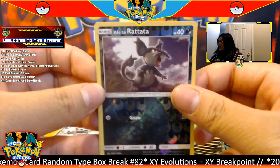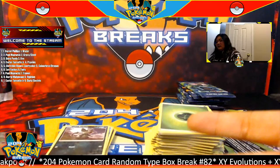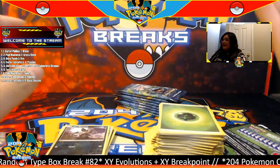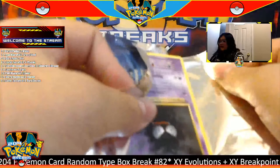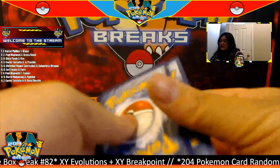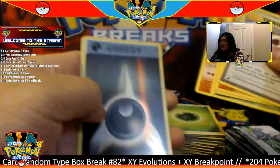Congratulations once again, and last Sun and Moon base set pack — we have Incineroar at the front. These assortment packages were pretty good to us. Code to the side, four to the front. Starting off with a grass energy, we have a reverse Alolan Rattata going to the dark type, and for the rare we have a Cloyster to finish off our assorted portion going to the water type. Not too bad — we pulled a handful of EX and GX cards alongside a Break and a Mega EX card.